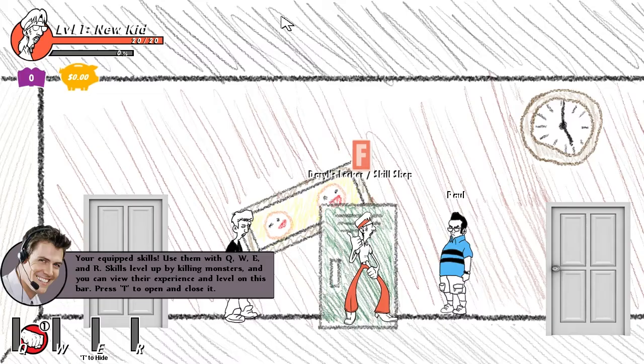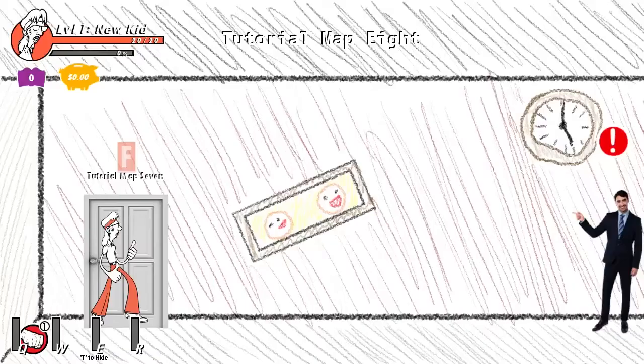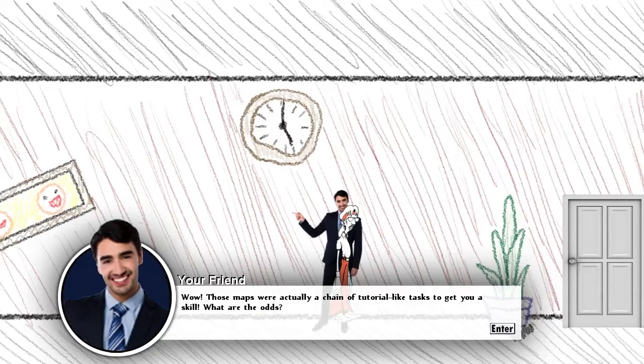Backspace out of that. The skills are assigned to Q, W, E, and R. So I've got this sort of punchy skill on Q. It's got a little bit of a cooldown on it. Click a skill to see its details, then click equip to equip it. Right-clicking automatically equips the skill. You can only equip a skill if you match its level requirement.